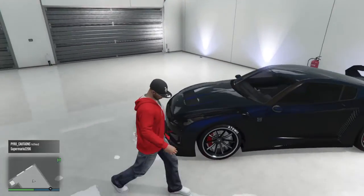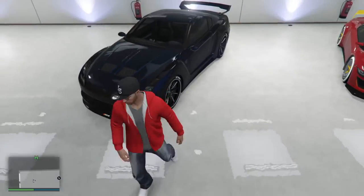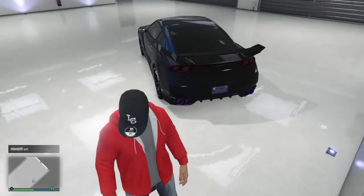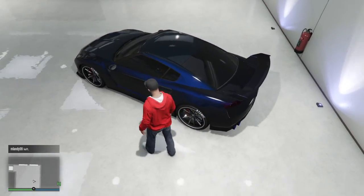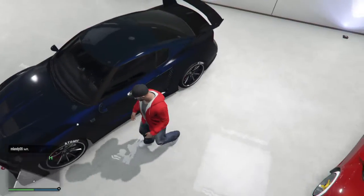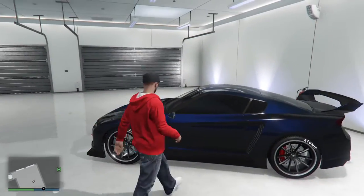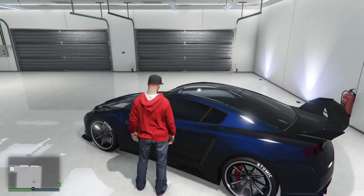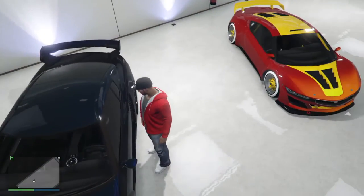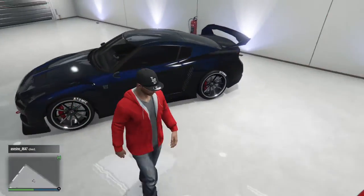This is the Elegy RH8, customized. It's got the hood, the front bumper, the back bumper, the chrome tip exhaust, and a nice spoiler. The paint is black metallic with a blue pearlescent and a galaxy blue secondary color — they look pretty much the same when the light shines on them, that's why I did two different colors. It's also got a black tint.